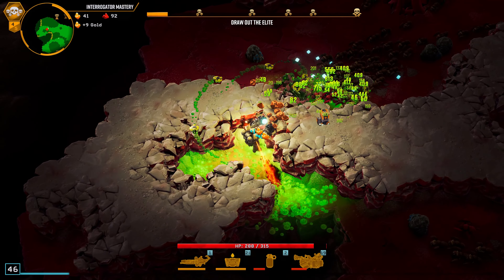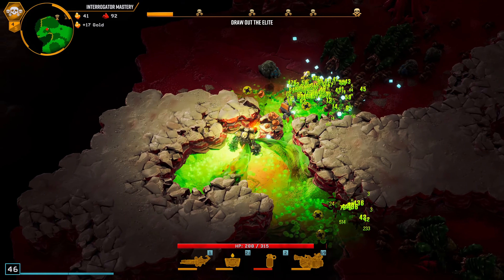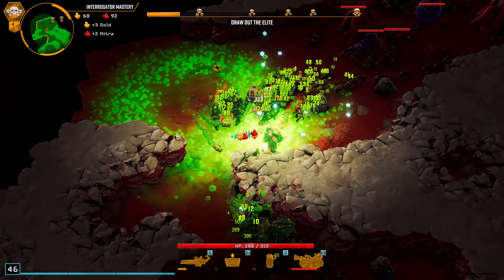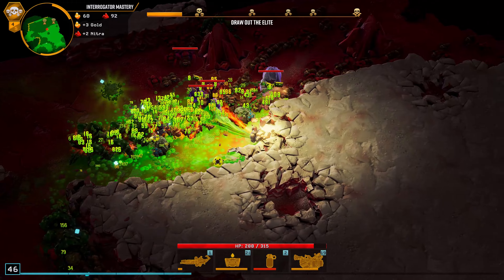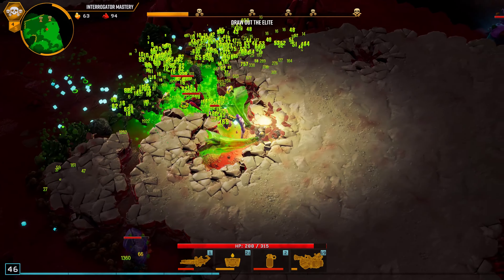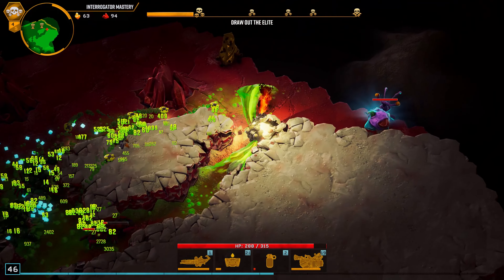The good thing about the drones is they start doing damage over walls and stone, which is really useful — mainly in cave speeds where you have a lot of stones everywhere. Let's see what our friends have for us.